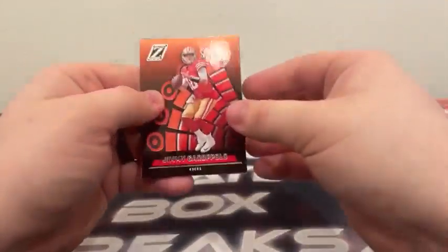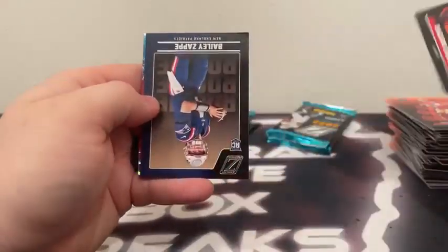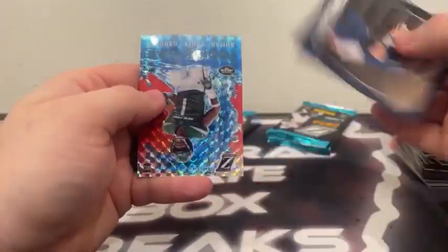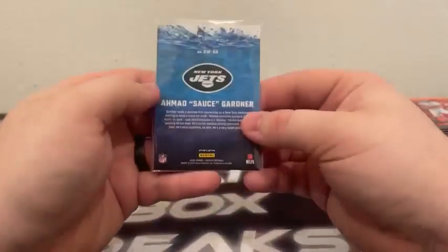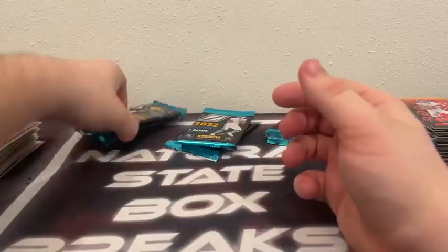Jimmy G, Saquon Barkley covers up Bailey Zappi, and another one of these shimmers — this time a Rookie Wave Sauce Gardner, very nice hit, New York Jets.